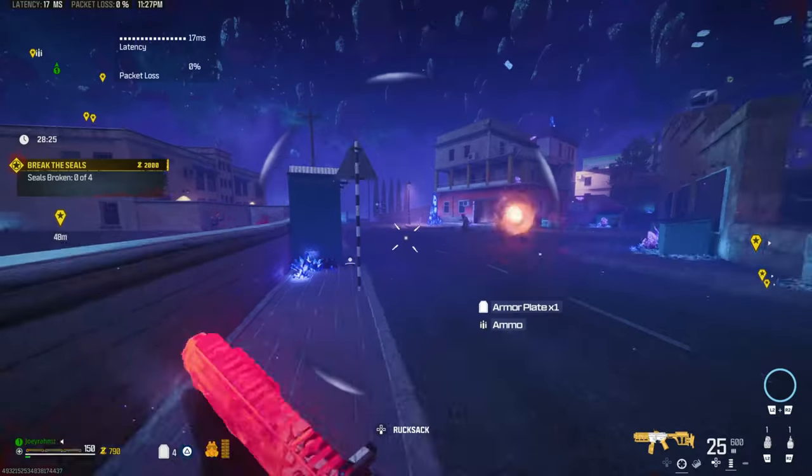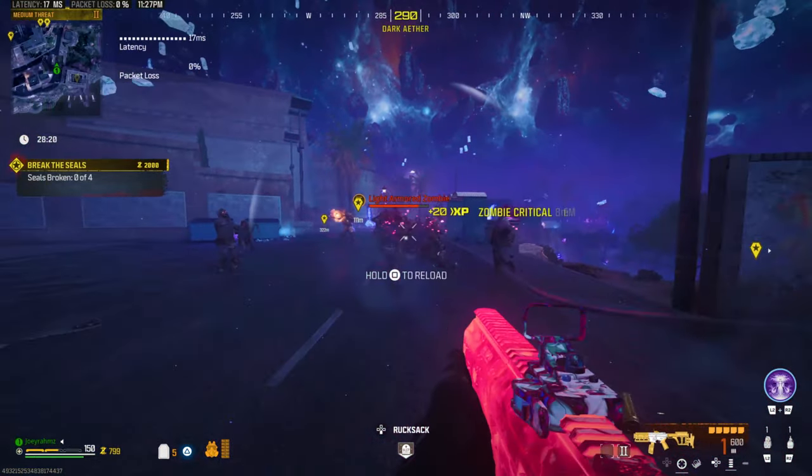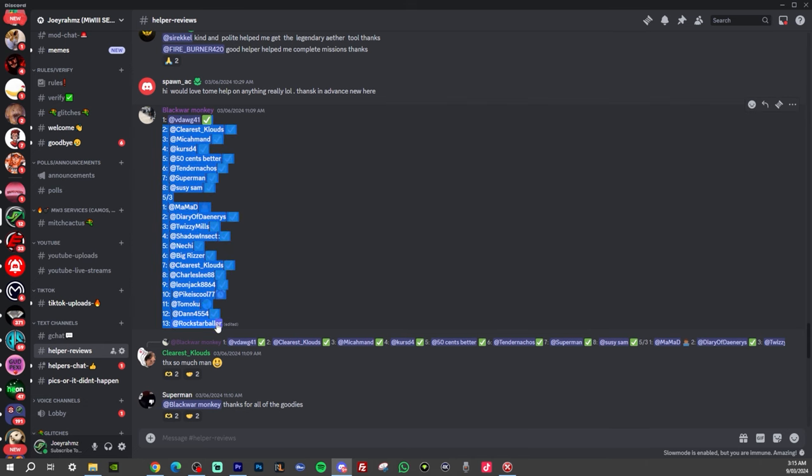Back to the video. Alrighty, so let's begin with first telling you how to unlock the Season 3 Schematics in less than 10 seconds. All we're going to do is go to the description of this video, click on the link to my Discord, and join my Discord. Once you're in there,